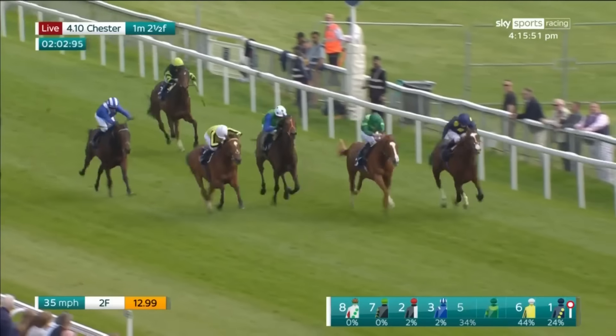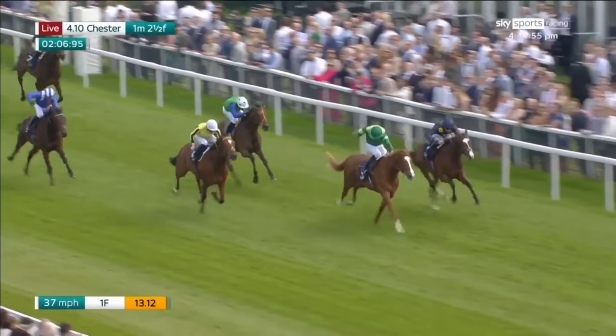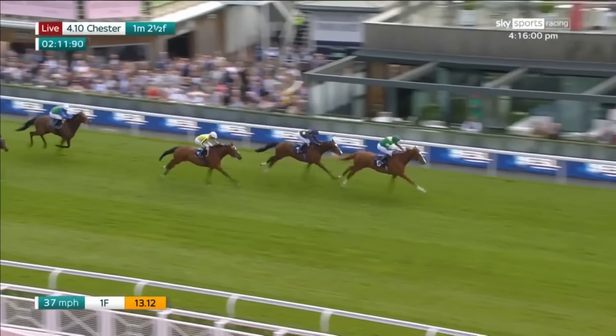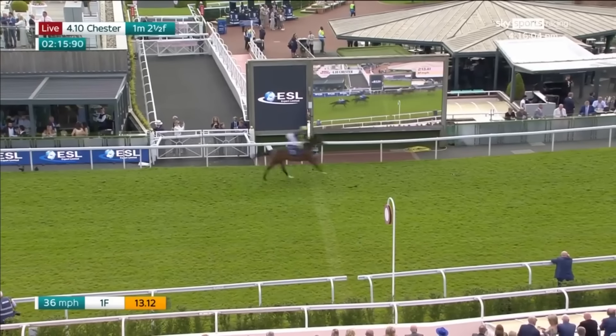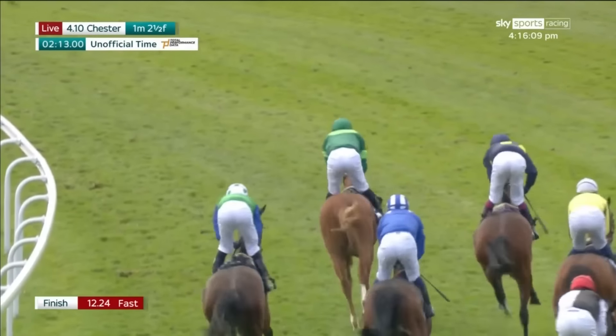Gallantly is in the clear and starts to power home on the outside, together with Liam Swagger. Gallantly now reigns in the leader on the inside and is going to come home in style — fourth time lucky! Gallantly wins for Ryan Moore and Aiden O'Brien. In second, Castle in the Sand is runner-up yet again, and Liam Swagger finishes third.